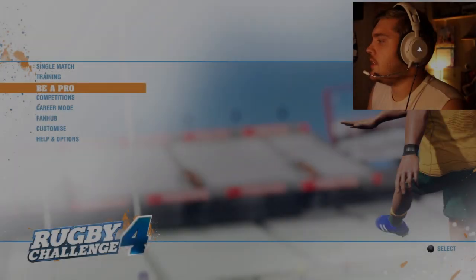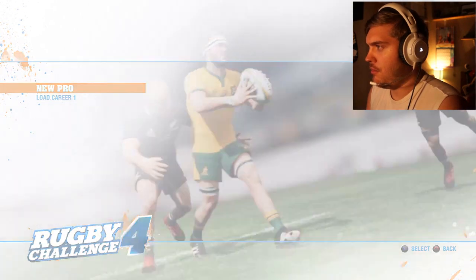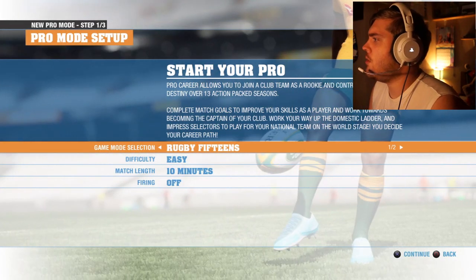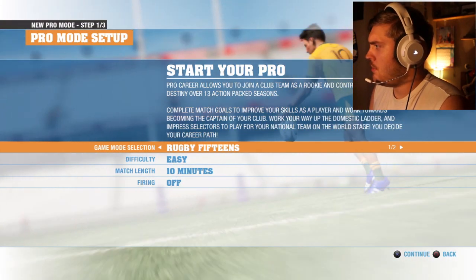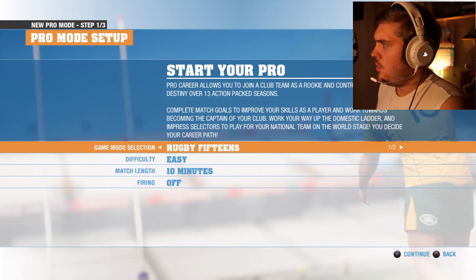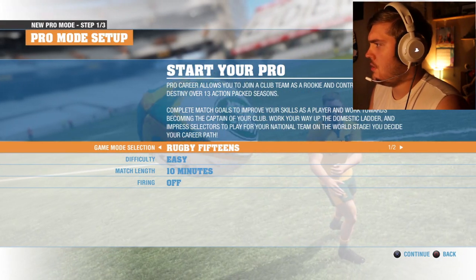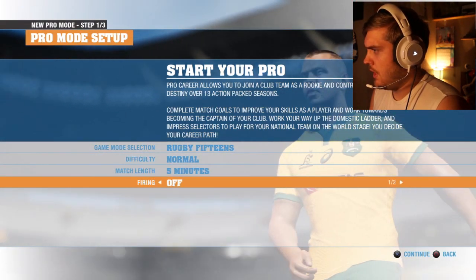Let's go to 'Be a Pro' - we want to make a new pro. Rugby 15s or 7s? Pro career allows you to join a club team as a rookie and control your own destiny over 13 action-packed seasons. Complete match goals to improve your skills, work towards becoming captain, work up the domestic ladder, impress selectors to play for your national team. Okay, normal mode, match length five, firing - yes, let's get fired.